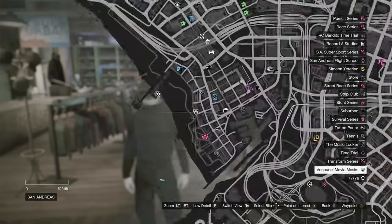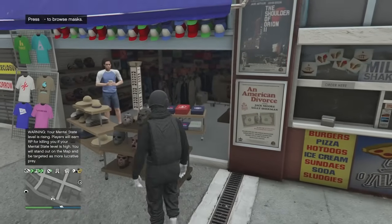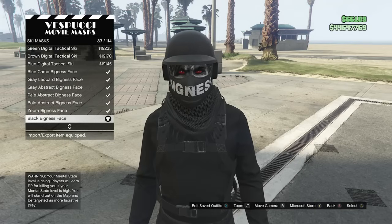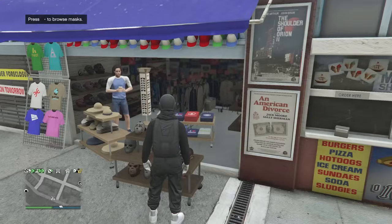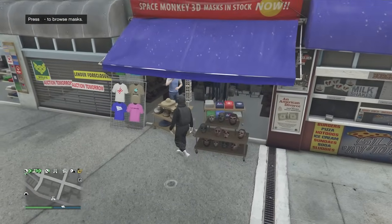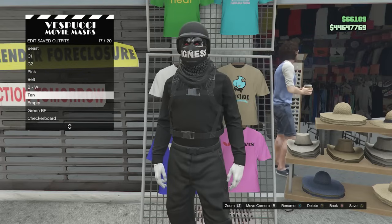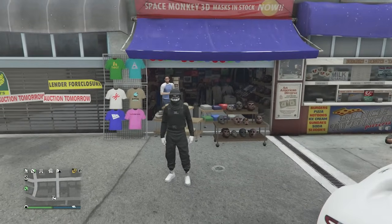This is what your outfit should look like so far, but without the mask. Head over to the mask store. Once there, scroll to ski mask on slot 19, and look for the black bigness face on slot 83. After you equip it, it should already combine with your bulletproof helmet. This is what your outfit looks like when done. Go to the hats or t-shirts section, press right on the D-pad, hit edit saved outfits, and save this outfit on whichever slot you want.